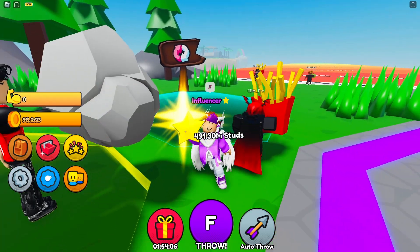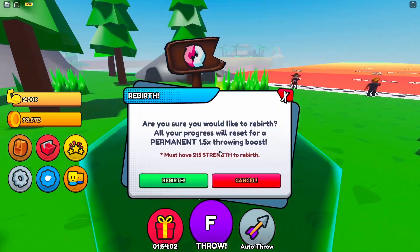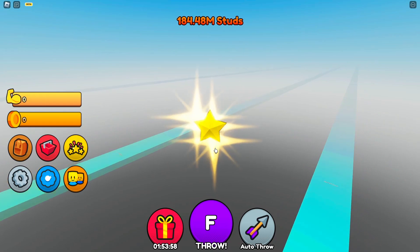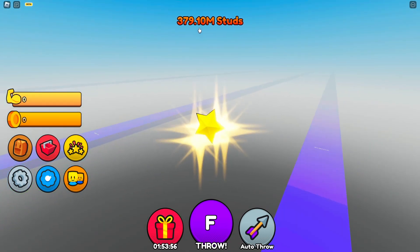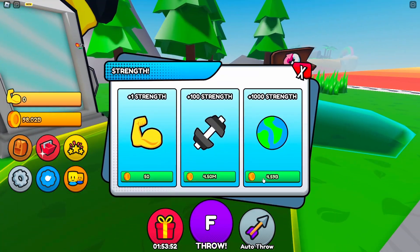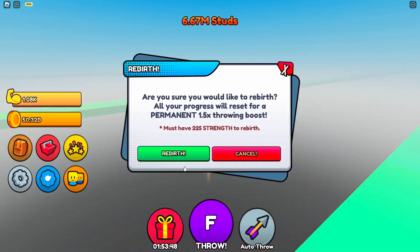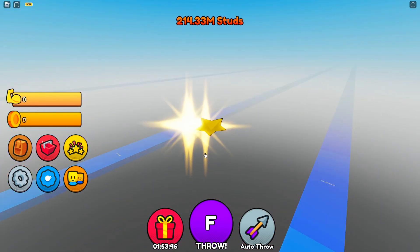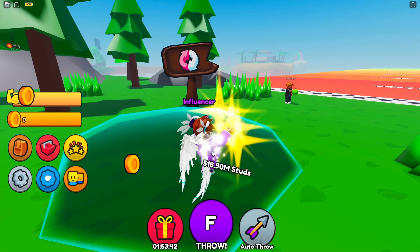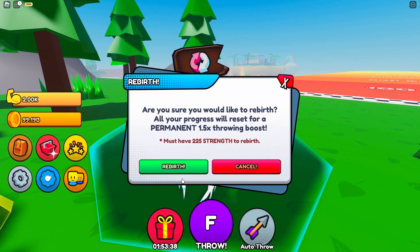What that does is keep your power after you rebirth so you get a ton of coins. Then you're gonna want to come back, get the highest strength you can again, do the same thing — as soon as you throw, do a rebirth. You're gonna get a huge amount of studs which will allow you to basically instantly rebirth each time. Super simple — as soon as you throw, make sure you rebirth.